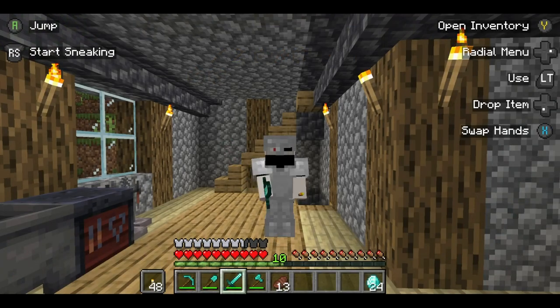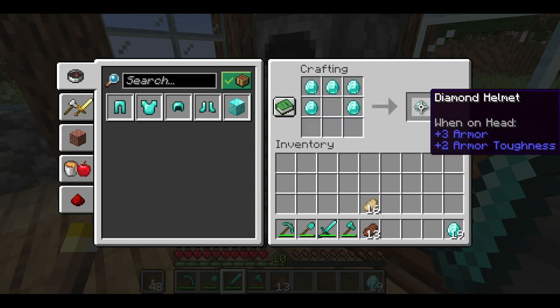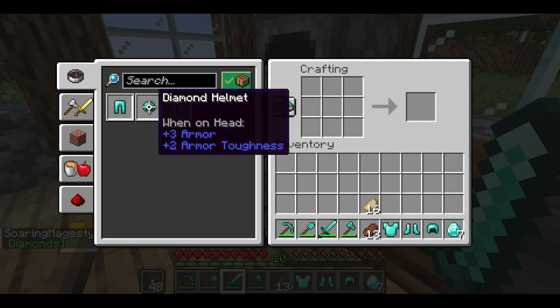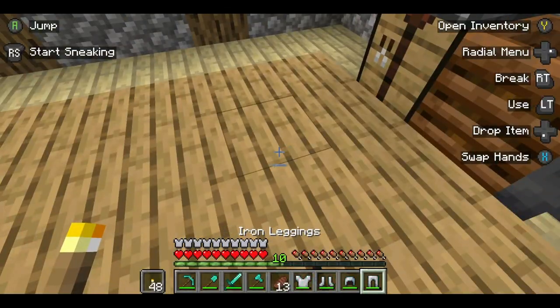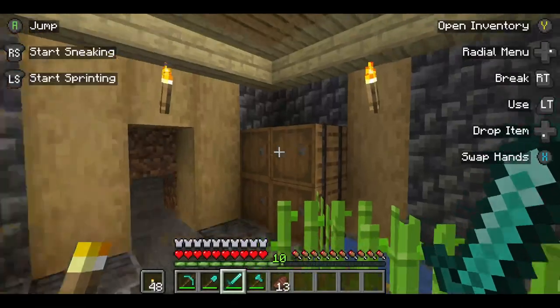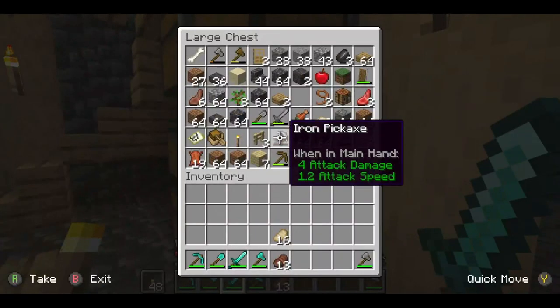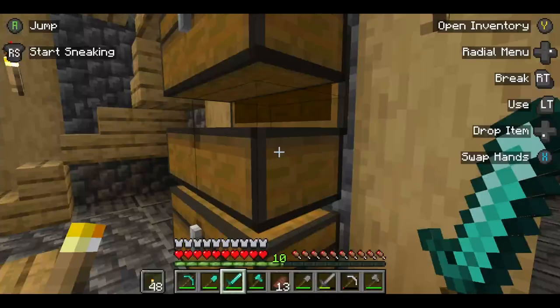All right, everyone, I am back. So, I have 24 diamonds, which means helmet, boots, chestplate, and pants. Boom boom boom boom boom — we are fully geared up with diamonds! Woot woot. And also, that reminds me, I should probably place all of my tools and whatnot in that barrel.